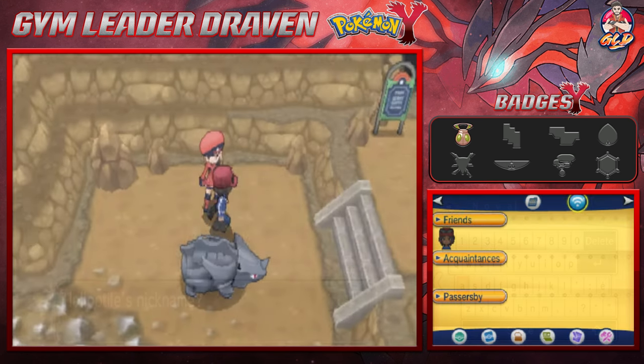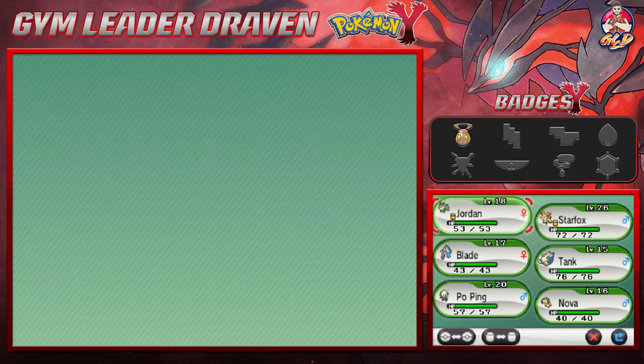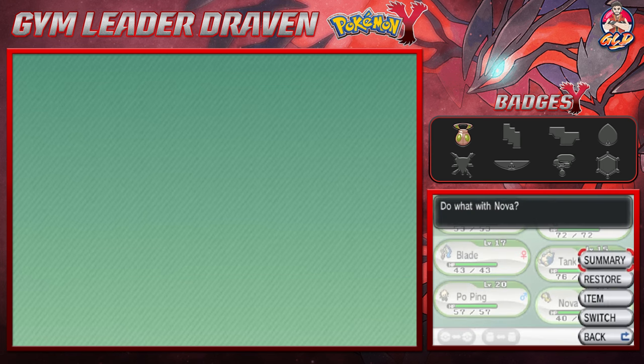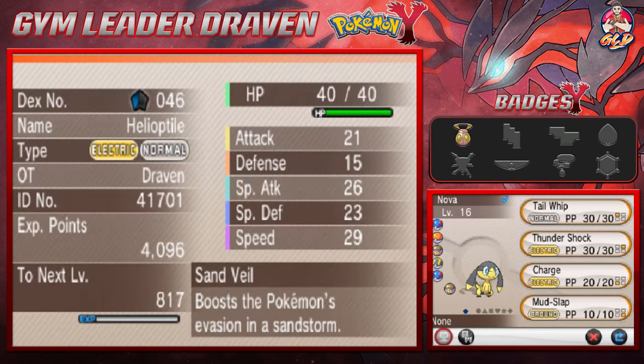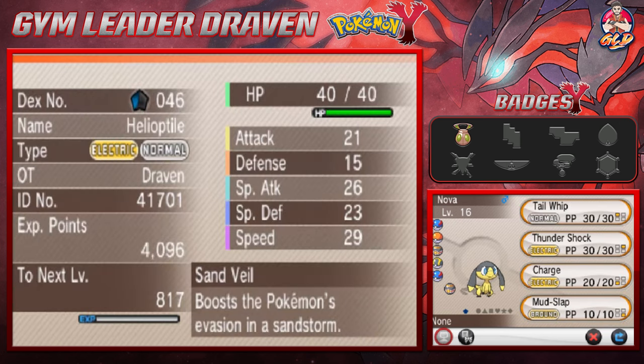We replaced Aaliyah with Nova because we're going to be using Kalos Pokemon only. Nova has the Sand Veil ability, which boosts the Pokemon's evasion in a sandstorm. Its quirky nature evens out its stats, so there really isn't anything it's weak on except its physical defense — we gotta make sure to protect this Pokemon. Weirdly enough, this Pokemon can only evolve through a Sun Stone, so we need to find one of those.